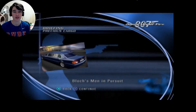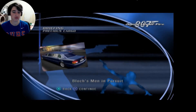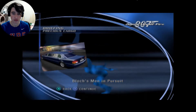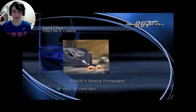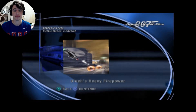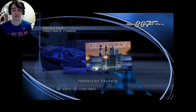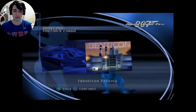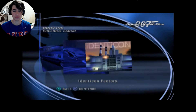Good work on your successful infiltration of the research facility, Bond. As you know, your liberation of Nightshade did not go undetected. Bloch's men have been ordered to apprehend you at all costs. I recommend you leave the driving to her and use whatever means at your disposal to fend off enemy attackers. Your destination is Identicon's factory near the dockyards. Agent Nightshade has indicated that the second shipment with the last set of vials can be found there. Penetrate their defenses and recover that case.